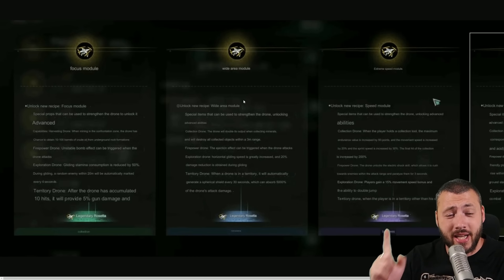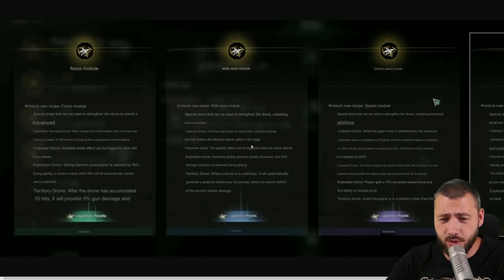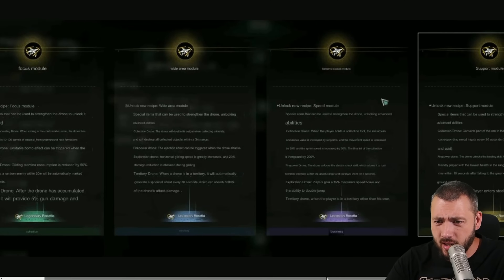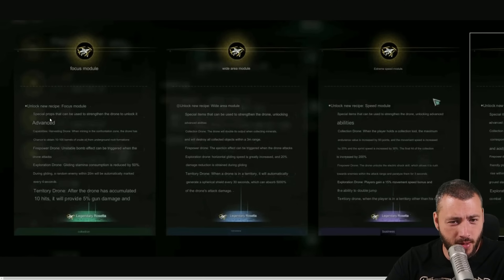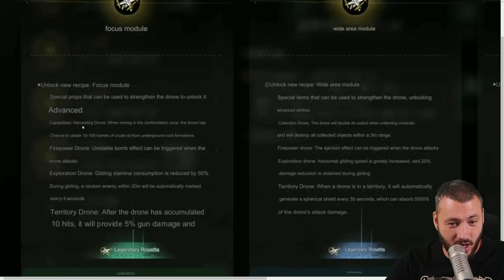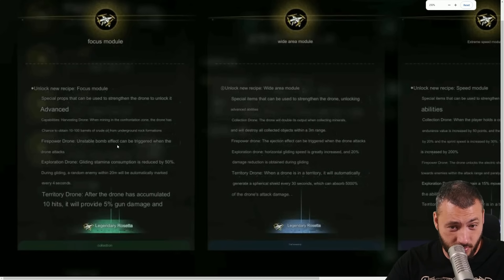For Rosetta, we get the drones: focus module, wide area module, extreme speed, and support. Special props that can be used to strengthen the drone. Advanced harvesting drone — when mining in the confrontation zone, the drone has a chance to obtain 10 to 100 barrels of crude oil from the underground rock formations. Firepower drone — unstable bomb effect can be triggered when the drone attacks. Exploration drone — stamina consumption reduced by 50.